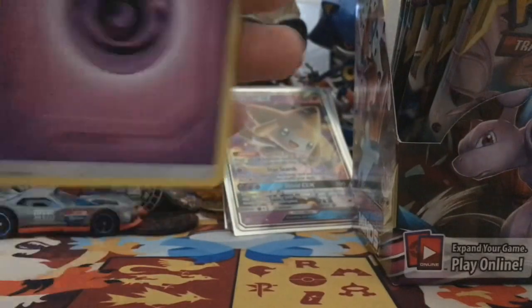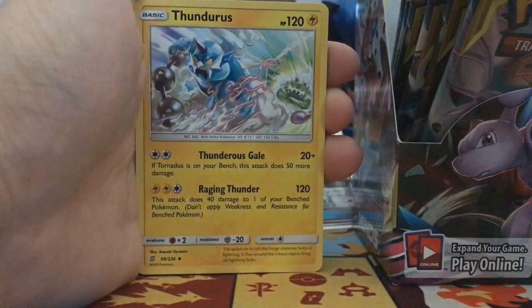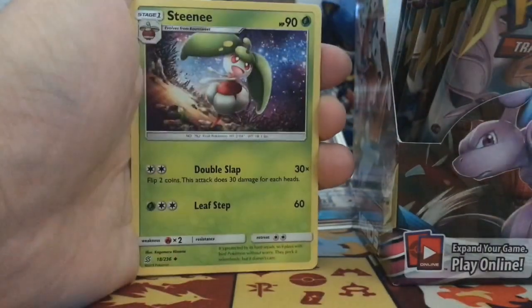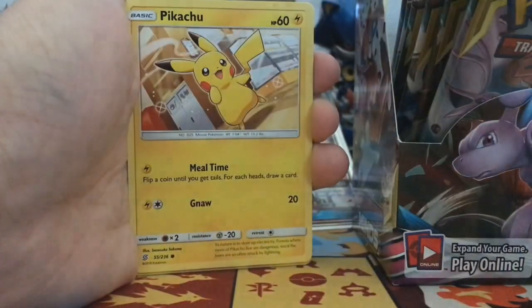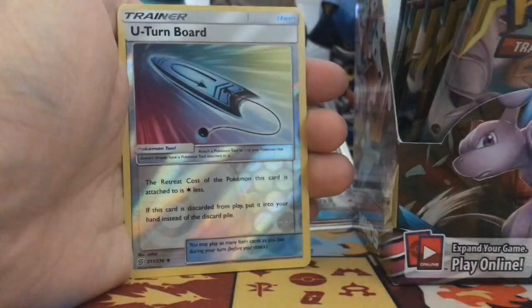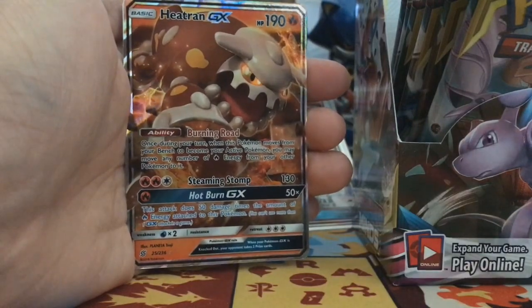The code card is white — hopefully we get something good, because if we don't I'm actually gonna — just kidding, don't hurt me. We got Psychic Energy, Thunderous — tell me it's not a coincidence, there's no way. These cards are literally the same exact ones. U-Turn Board reverse and a Heatran GX.